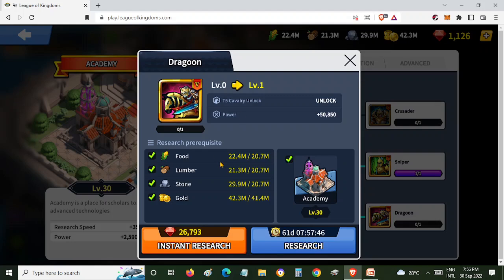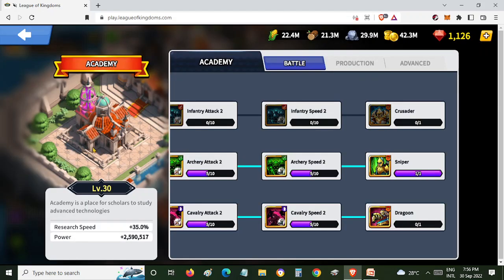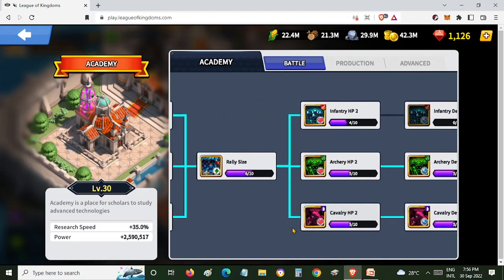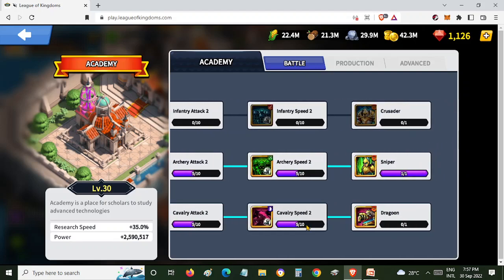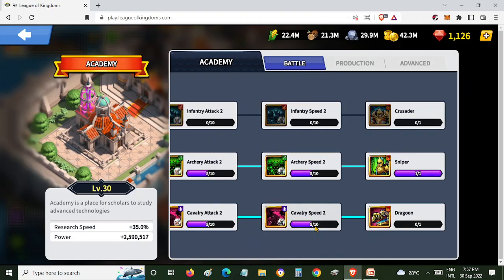Here are the requirements. You must have Academy level 30. Then on the battle research you must complete Cavalry 3 up to Cavalry Speed 2, minimum of 5 over 10. This is the Dragoon, or the T5 Cavalry Troops.